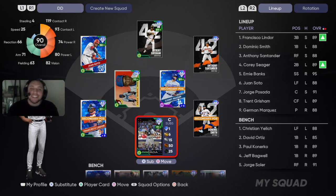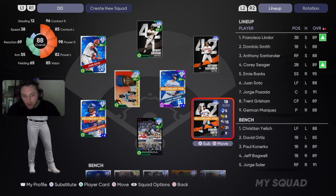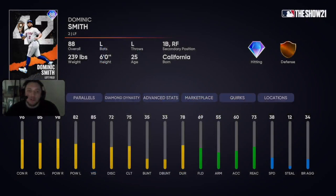Hey, what's up YouTube! In today's video we are debuting two guys — another double debut. This time it's the 42 Series Dom Smith. He's going to kill righties: 96-98 against opposite hand, 85 contact against lefties, and 82 power, so he'll still give you a little lefty-on-lefty crime.